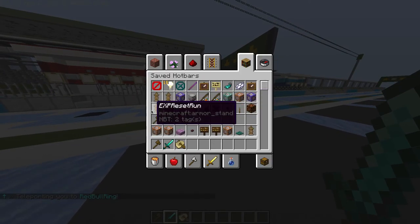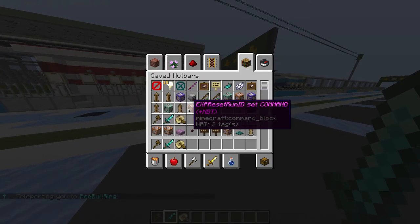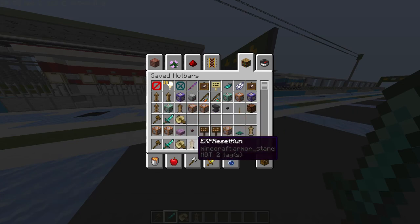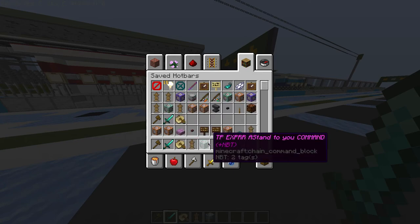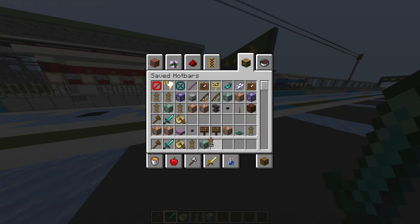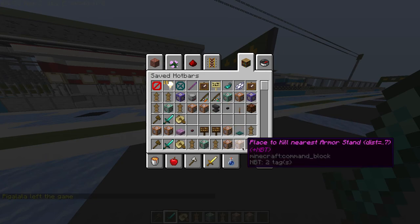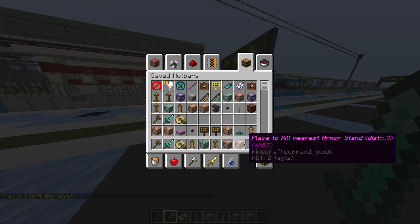So the things that you're going to need are these four items right here, and this one is also really nice to have. You have the EXP reset run armor stand — this is where you're going to get teleported to. You have the command block that contains a command useful for setting the system up. You have the NOTIF armor stand, which basically gives you the item and also sets your ID to whatever ID you want for the track. Then this is the command that sets the ID.